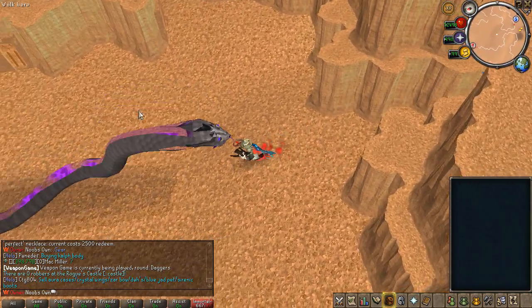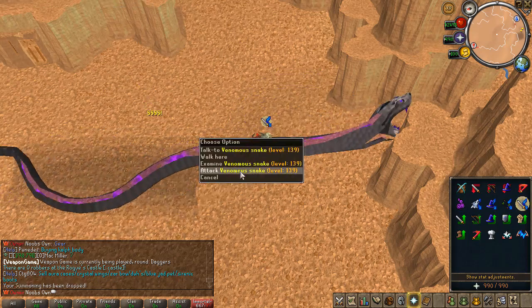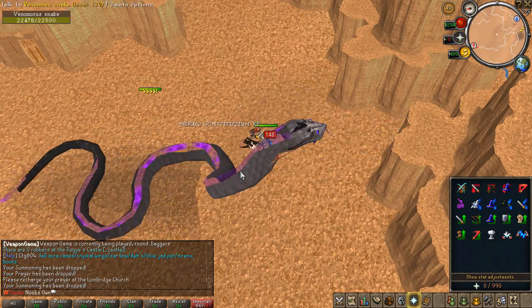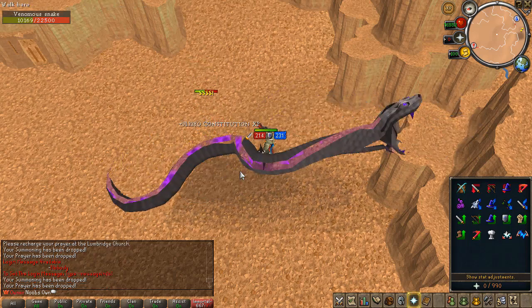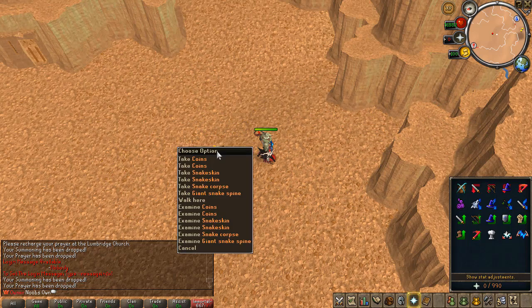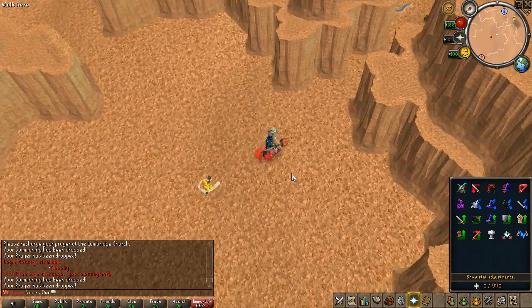The Venomous Snake is super overpowered — as you can see once you are praying it will do a very rapid attack and then drain your prayer to zero. I will be hitting huge amounts because I have the perfect ring and necklace. And as you can see I get double drops so that's super nice as well.